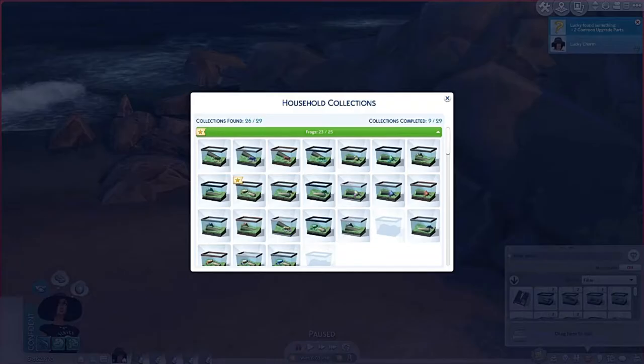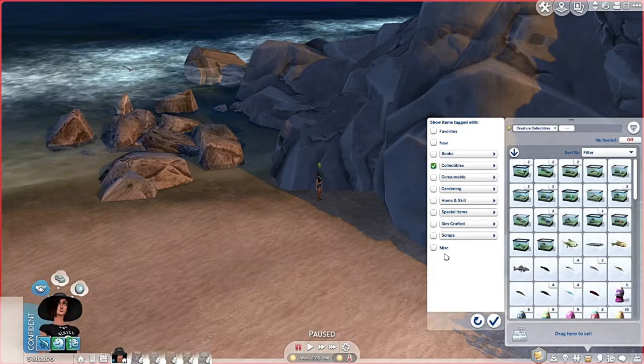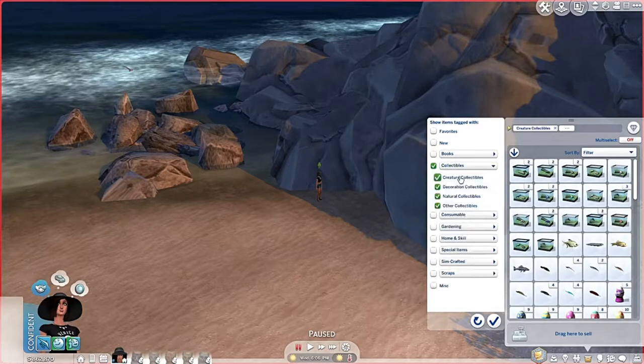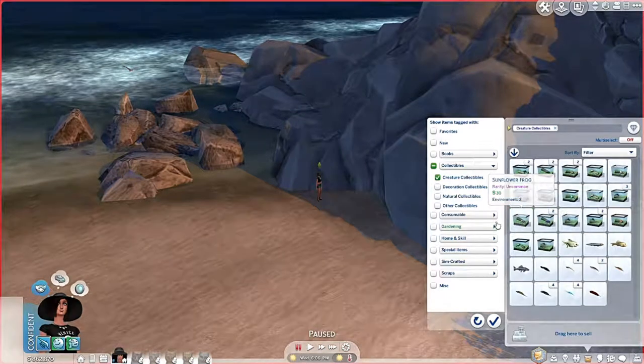So now we need to breed a heart and a whirl frog to make a bullseye, and a sunflower and a whirl to make a whirly flower. I'm so excited — I can see the future collections tab now! I do have a heart frog, but I don't have any whirl frogs, so I still need to keep looking.